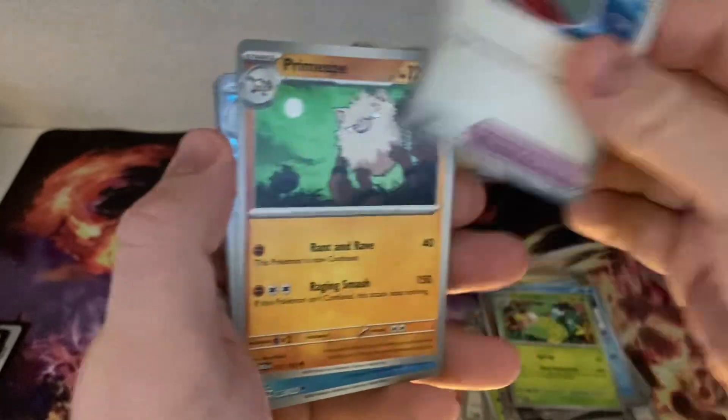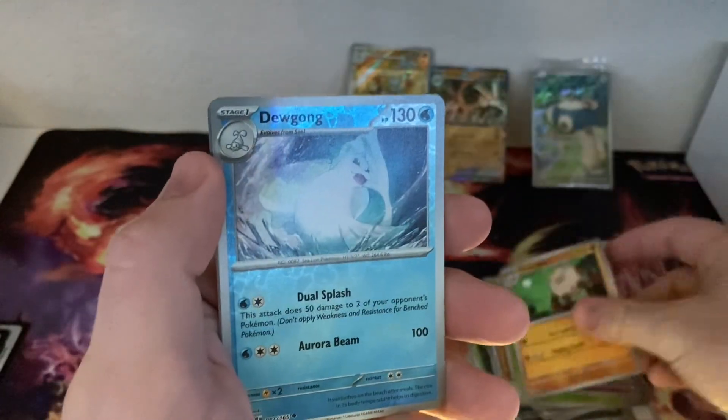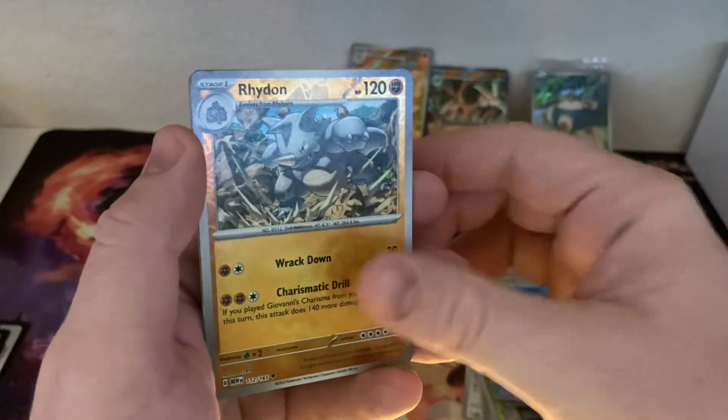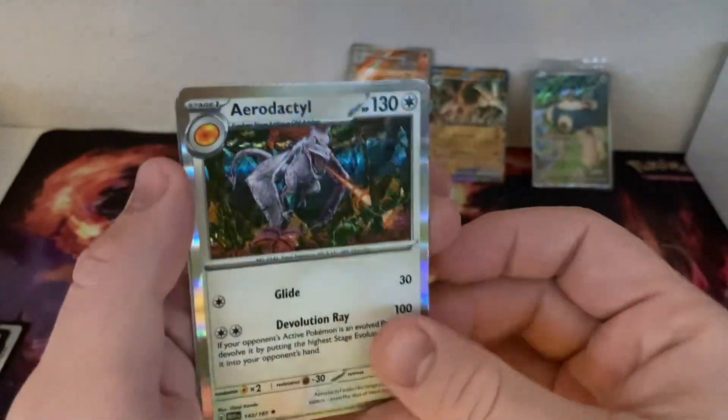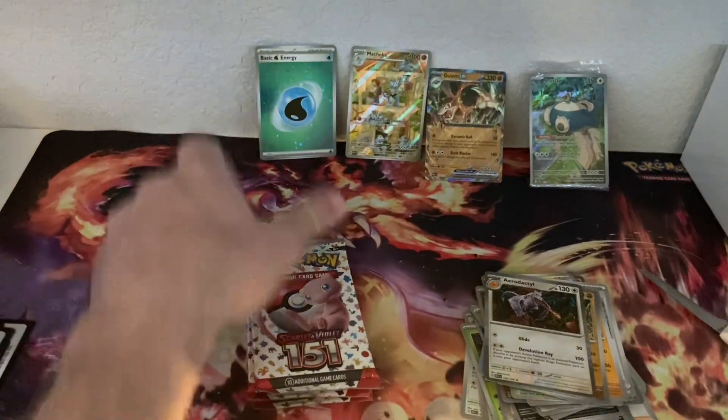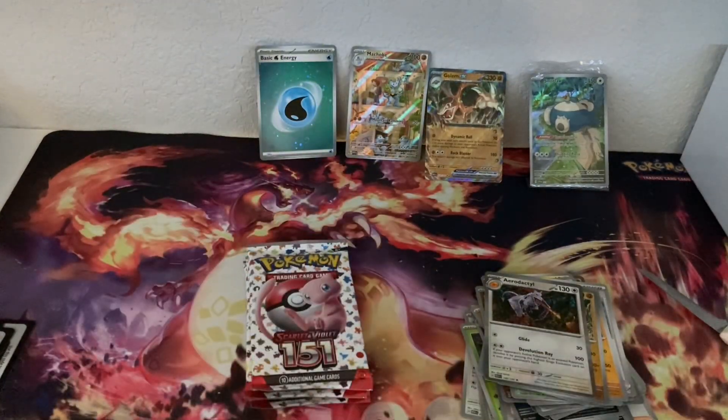Victory Bell. Primeape. Nice Dewgong. Rhydon. Oh, and Aerodactyl — I actually did not have Aerodactyl yet, so that's a new one as well. And the holo water energy.